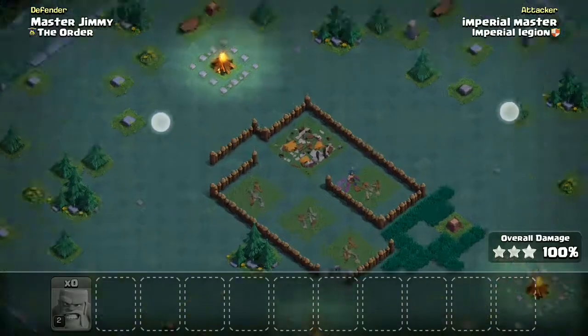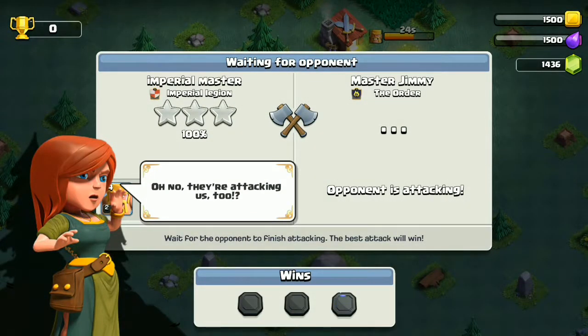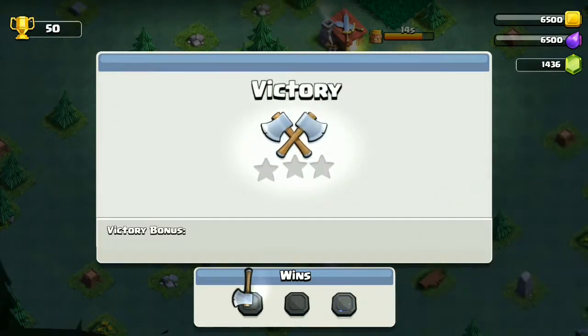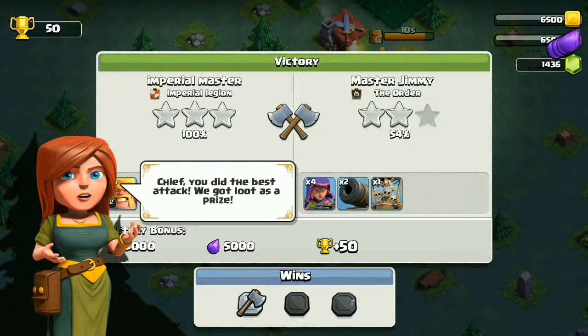Oh no, they're attacking us too! So they actually attack back. Master Builder says: that's how we settle things — best attack wins the prize. You did the best attack, you get loot as the prize!